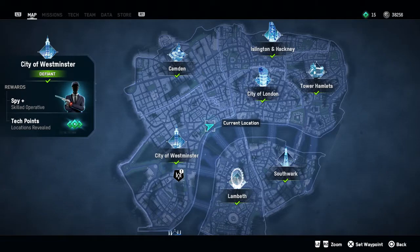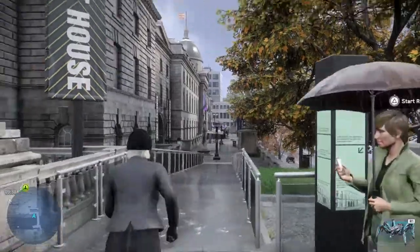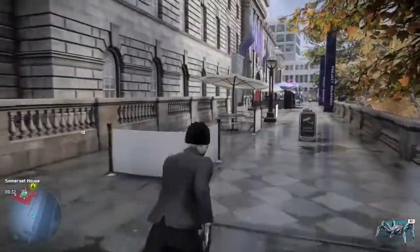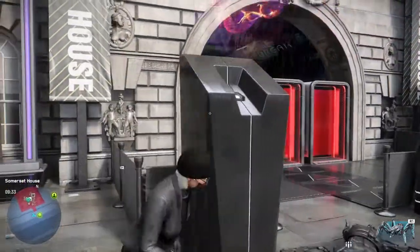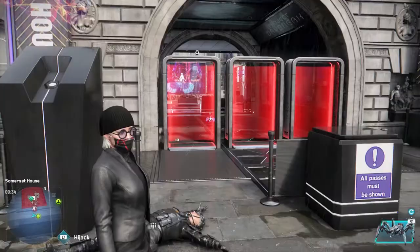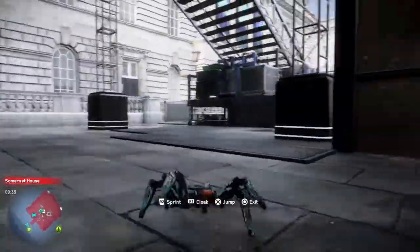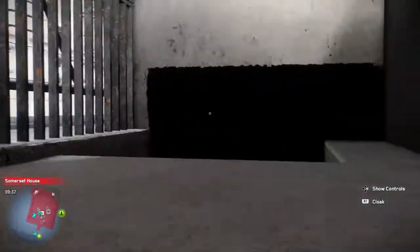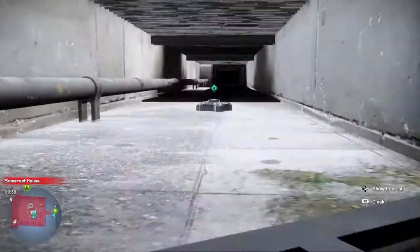Now we're going to Somerset House, just on the edge of the River Thames. We're going to approach from the west side and run right up to the main entrance — ignore those couple of dead bodies, definitely wasn't me. You're going to need your spider drone here. Run it along through this open door and there's a vent just to the side of it, which you can go through to avoid extra detection.